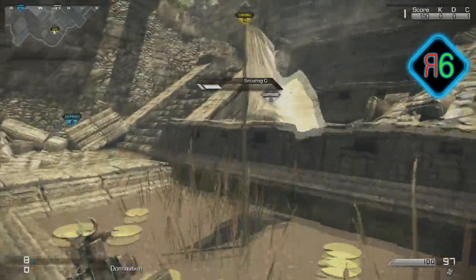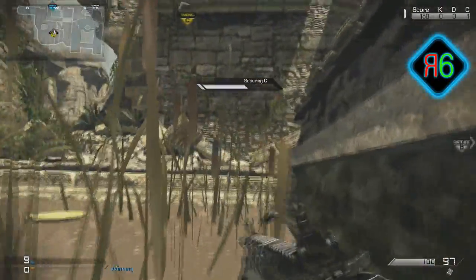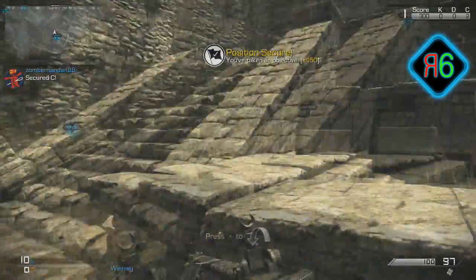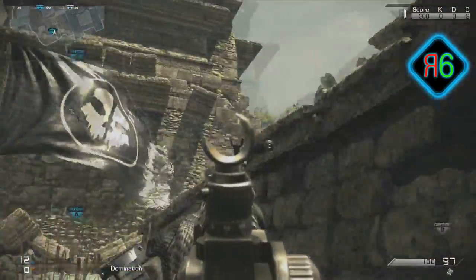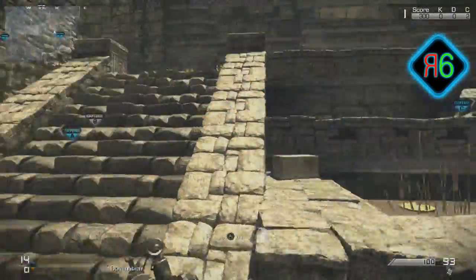This is the opposite side of the map that you start on. If you're securing C it's quite easy if you spawned there, but if you're capturing it's a bit more difficult because they can have the advantage — they're above you. Just try and stay as close to the wall and you should be fine. If people come, get in the corner, keep sitting back and try to take them out.